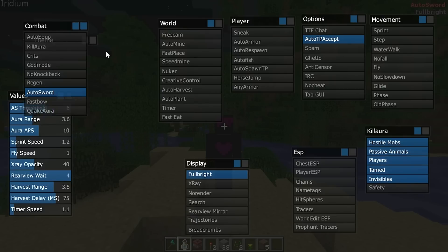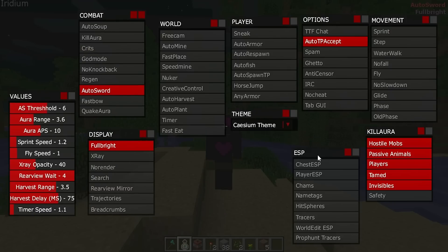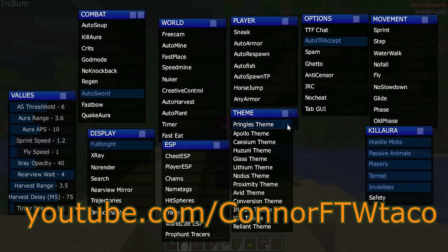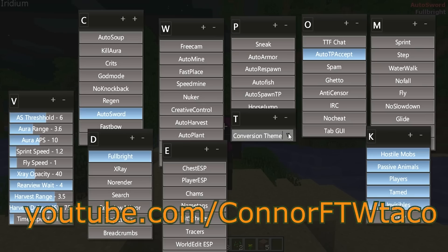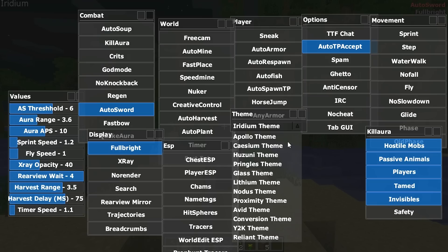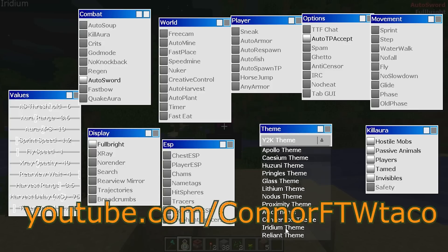It's not free unless you already own it — then all the updates are free. But if you want this client for free, my boy Connor is doing a giveaway on his YouTube channel. Make sure to check him out at YouTube.com/ConnorFTWTaco. Another alternative to purchasing this client is checking out the How to Create Your Own Hack Client tutorial, also on Connor's channel at YouTube.com/ConnorForTheWinTaco.